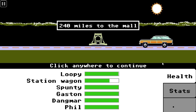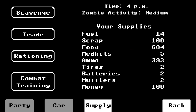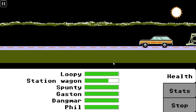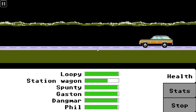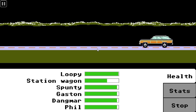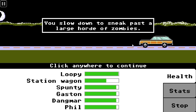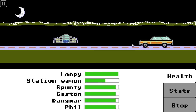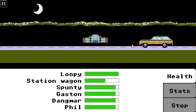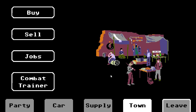Two hundred and forty miles to the mall. We burnt through no bullets doing that, which is handy. Let's keep going. It's dark out there — we're likely to be eaten by a zombie if we stop, but we are not stopping right now. We slow down to sneak past a large horde of zombies — that's a good reason to slow down. But we're nearly there! The mall — left to die, indeed. They have all been left to die. Well, we are here.